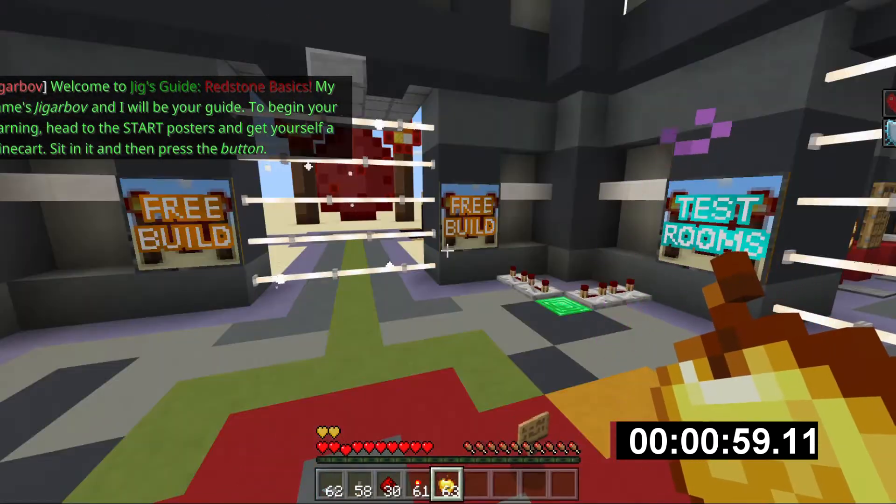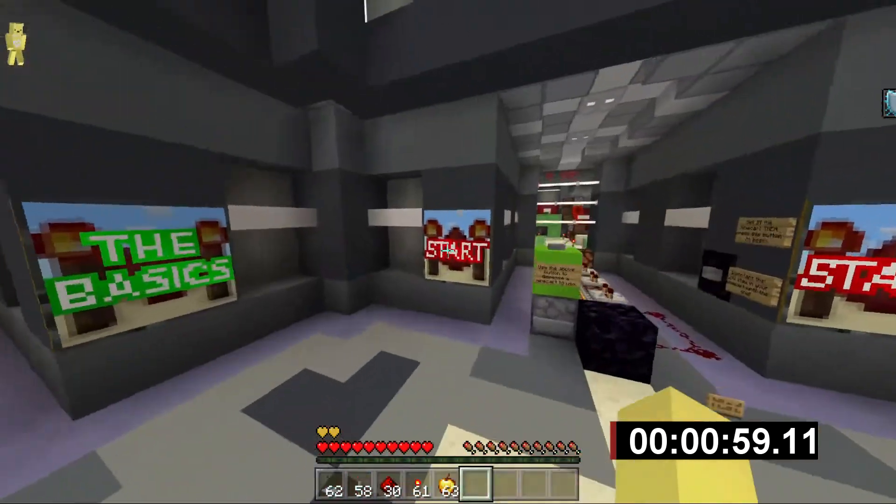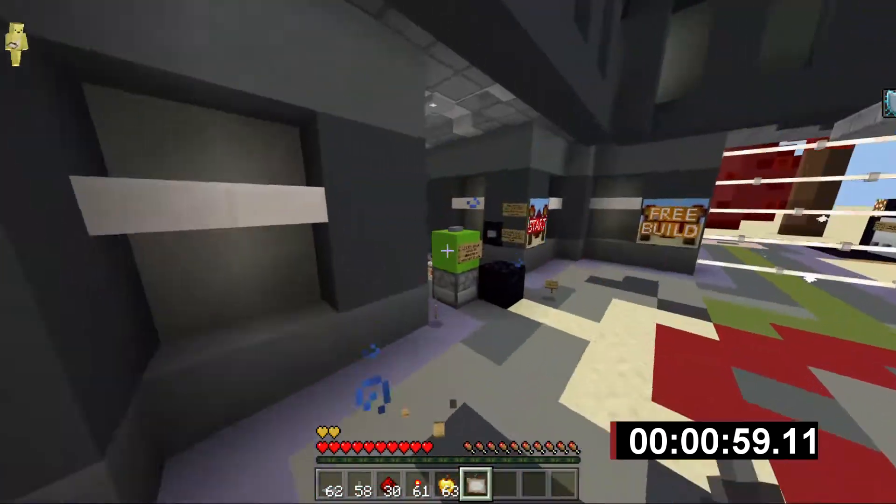To begin your learning, head to the start posters and get yourself a mine cart. Sit in it and then press the button.